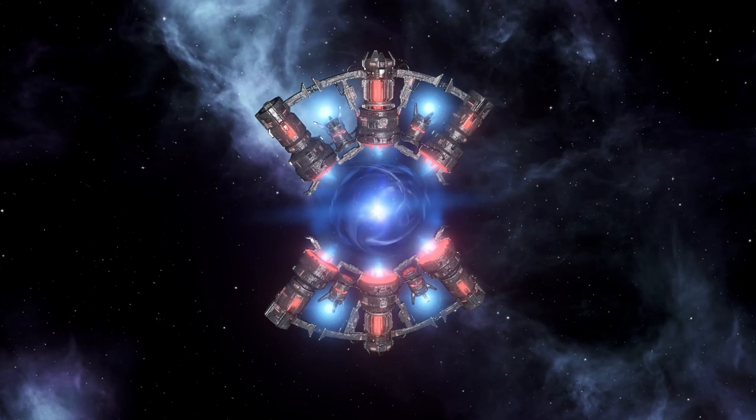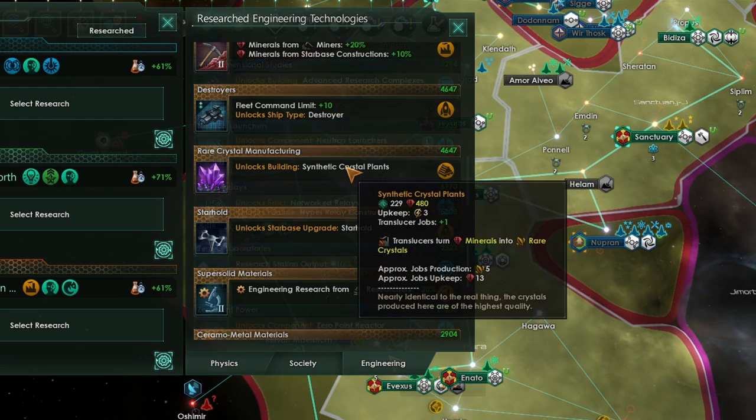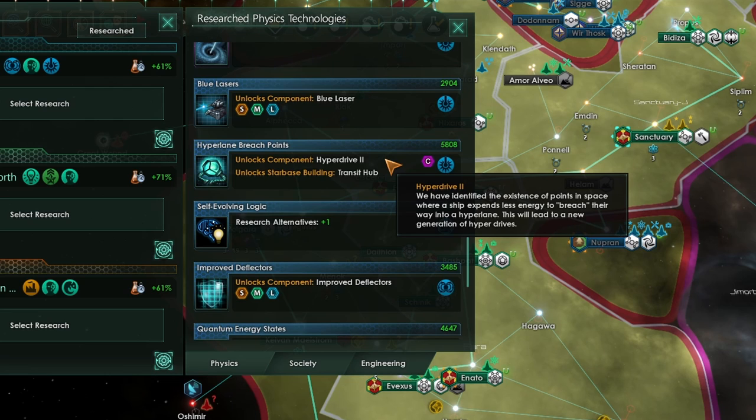During the mid-game, you're almost certainly going to unlock the technology to use hyperrelays. In order to build hyperrelays and start constructing a hyperrelay network, you'll need to unlock the hyperrelay technology. To get this technology there are a few prerequisites: you must have some form of crystal technology or access to crystals, and you'll also need to have completed hyperlane breach points, which is the hyperdrive tier 2 technology.